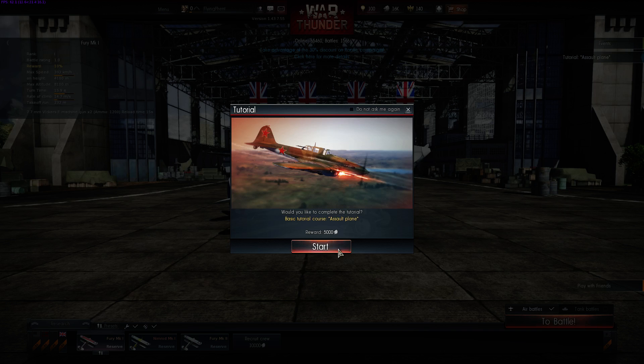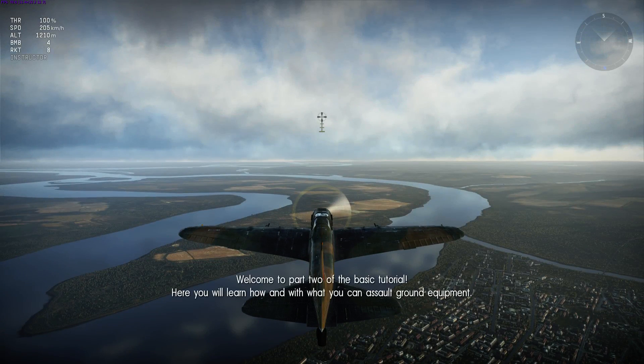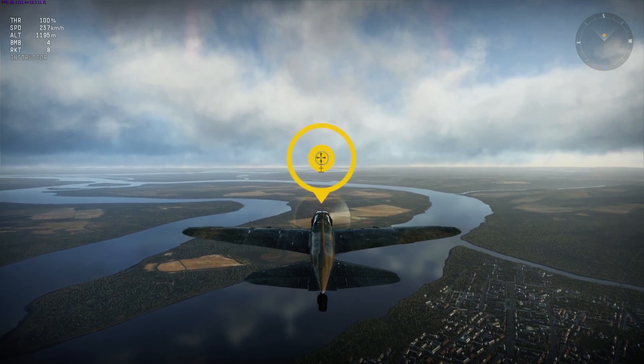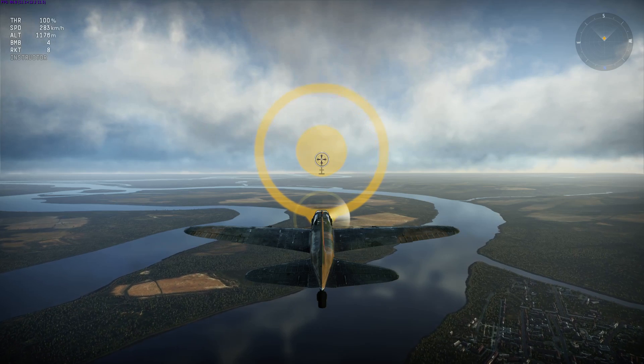Yes, there is an assault plane tutorial — let's do all the tutorial things! You know what that means — 400 feet. Here you will learn how to assault ground equipment. Right now you're controlling an attack aircraft. Assault planes are designed to assist ground troops. Proceed to the waypoint. We don't have WEP on this thing — no afterburner. That's unfortunate.